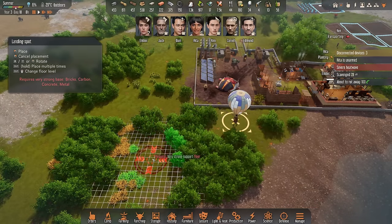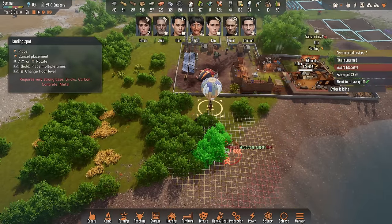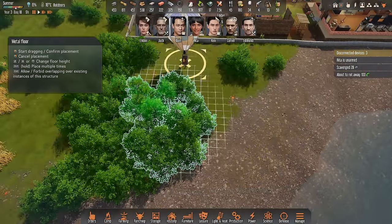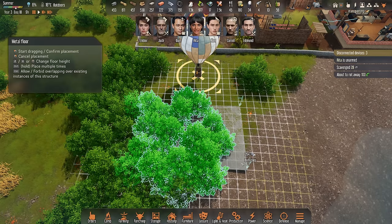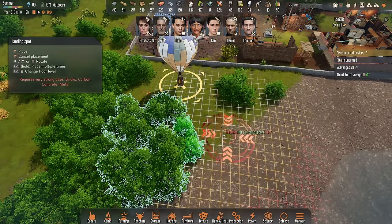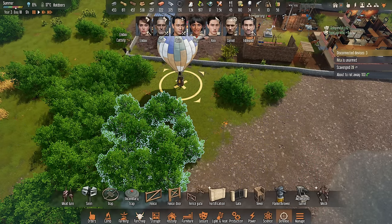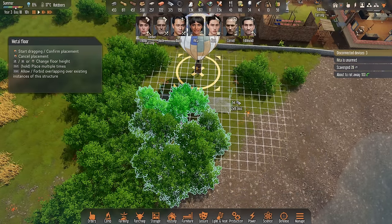It requires a very strong support floor — so we need a foundation first. By very strong they mean bricks or metal floors. Let's go with a metal floor — it makes more sense here. Let's place it where we already have the balloon. Oh, that's expensive. How big is it? It's small — barely bigger than a balloon. Let's not build it bigger than the balloon itself.